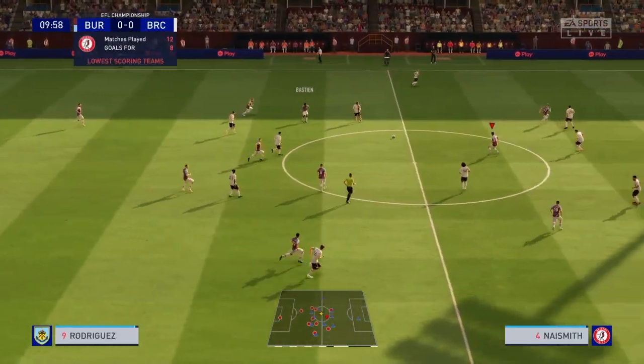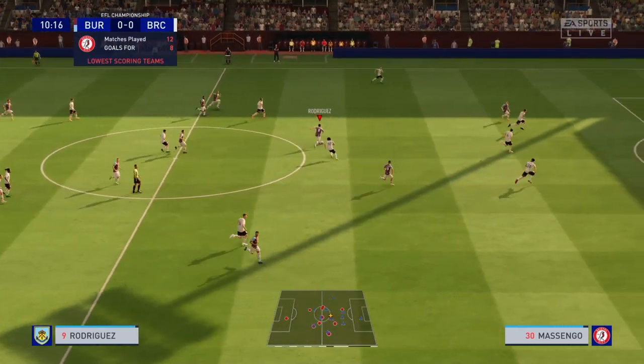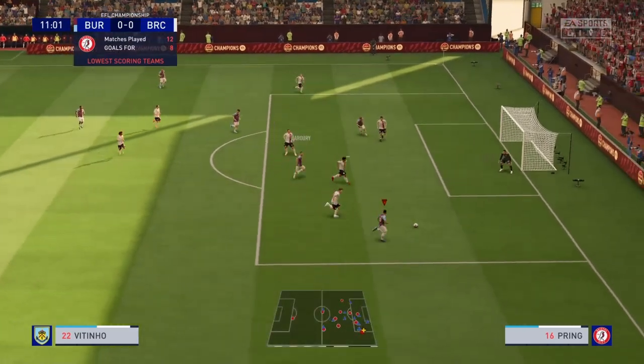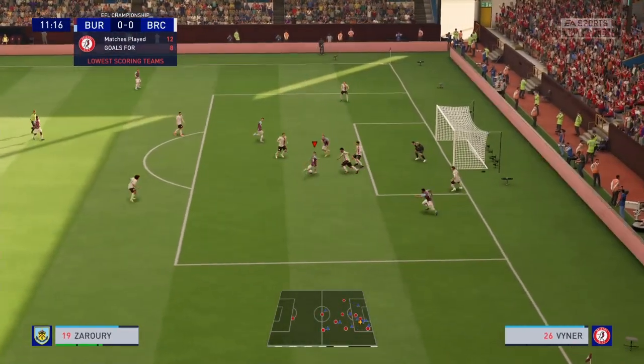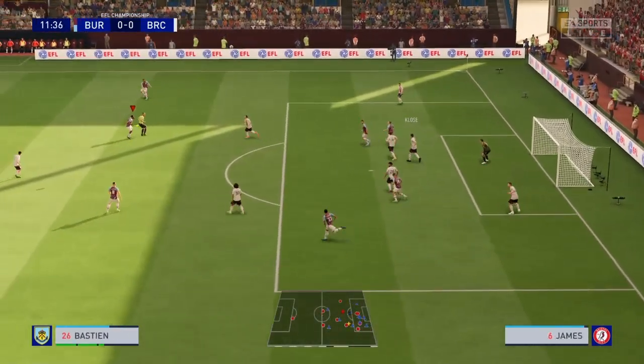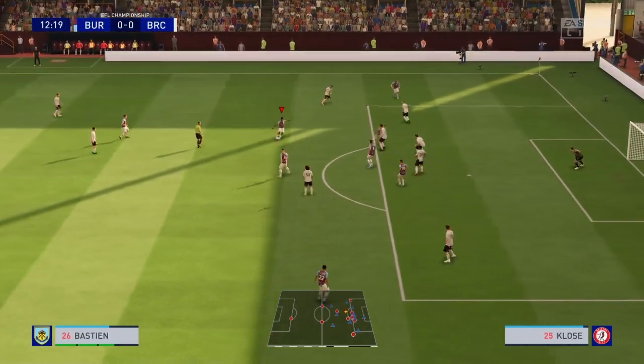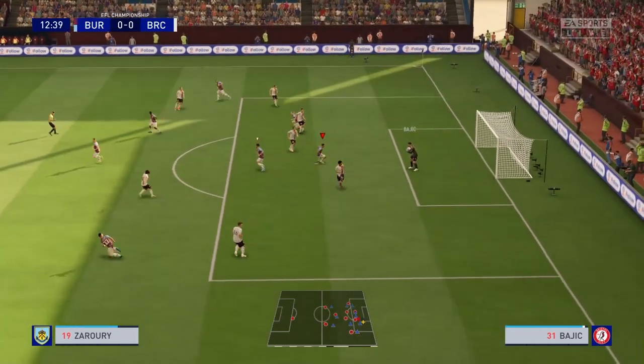Taylor finds Basham, finds Rodriguez — Rodriguez has it here, finds Zerari — Zerari finds Routinho — Routinho plays it across to Zerari. Big chance that was. There's Basham, he's going to hit it — oh, how lucky for Bristol.